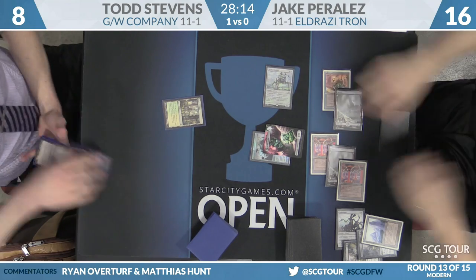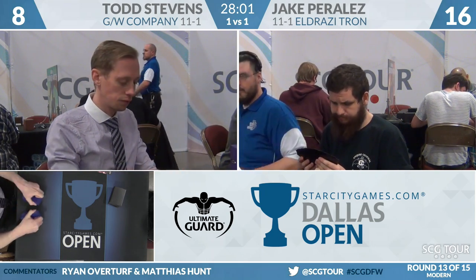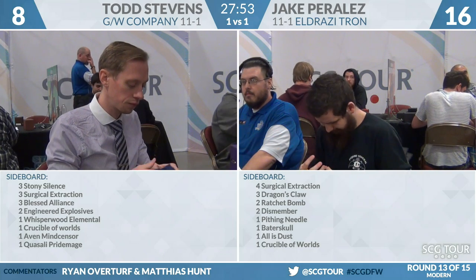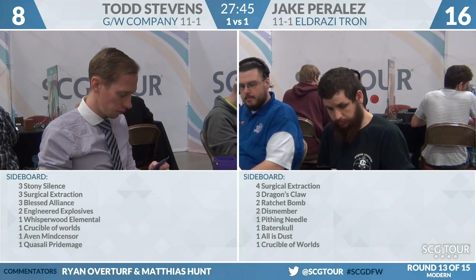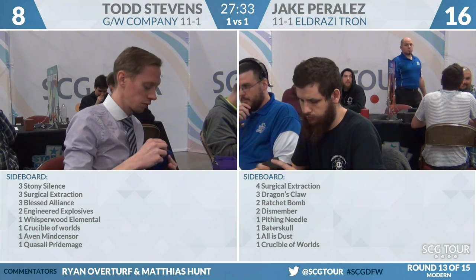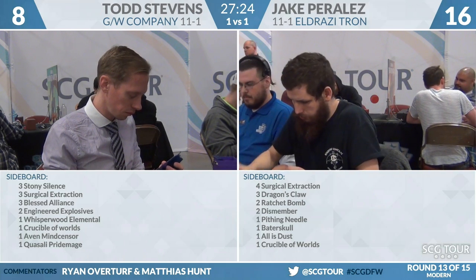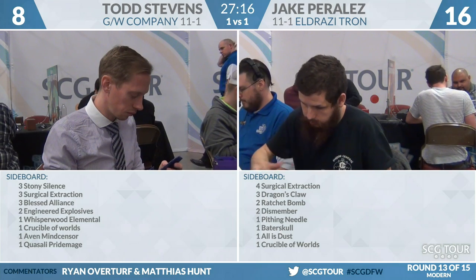What do you think of this mana denial strategy that won the game for Jake? When you're on the play, turn one dismembering a Birds of Paradise or Noble Hierarch is almost always correct. The second one shows the strategy he wants to play — he spent all his spells destroying Todd's lands and forced Todd to use a Ghost Quarter. Todd just never got to cast any of his cards. But if you're dismembering Noble Hierarch with the spell-powered advantage this deck has, you're relying on things going wrong for your opponent. If you save it for Knight of the Reliquary — one of very few creatures that actually matters — you're forcing more things to go right for them. In this matchup, my inclination is to sit on the Dismembers and wait for the relevant creatures. So, one game apiece.